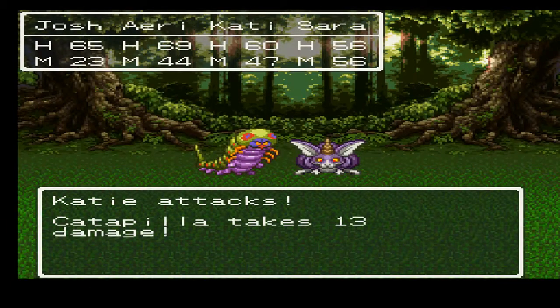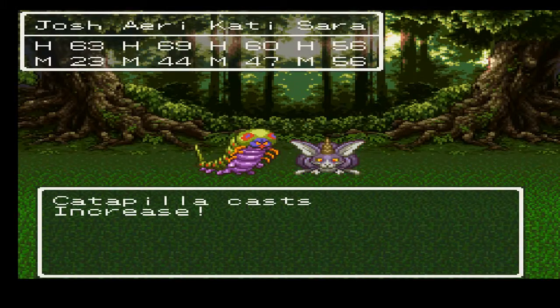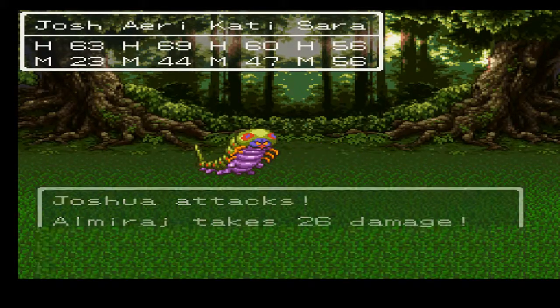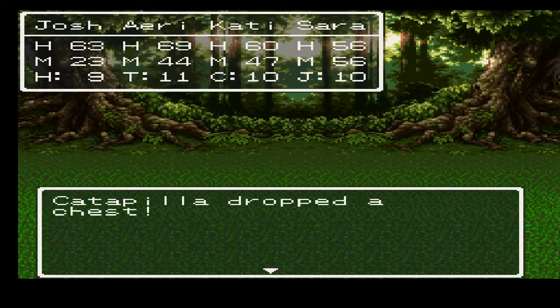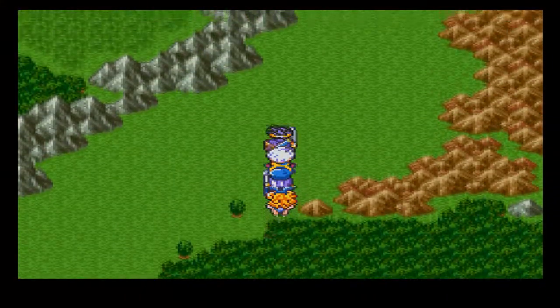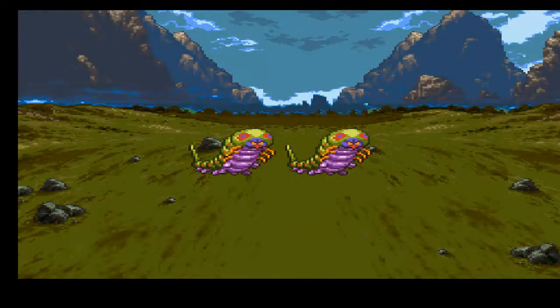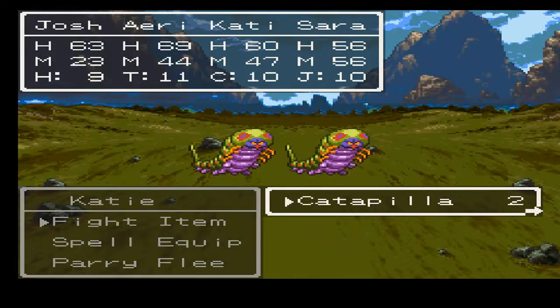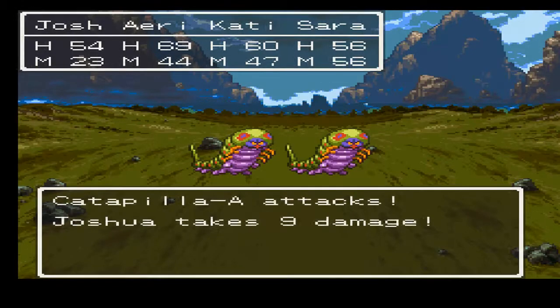And I guess this battle is making a liar out of me. Apparently, all mirages do not only appear at night — I thought they did, so it was the only time I was encountering them before. Anyways, I definitely suggest putting all of your antidote herbs in your bag, because you will never use them in battle if you are smart, since poison does not affect you in battle. Now, if you're on the NES version, there is no bag, so you really don't have a choice there.